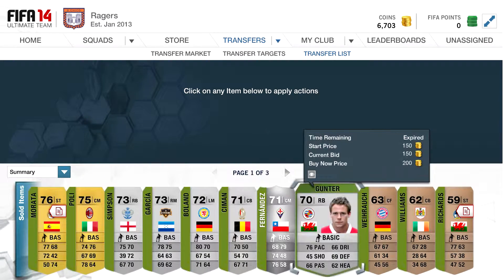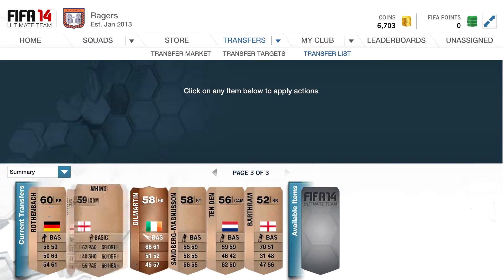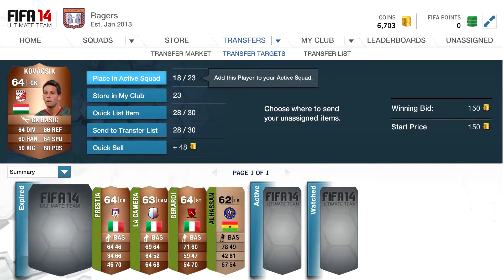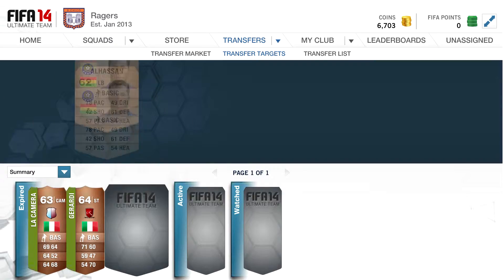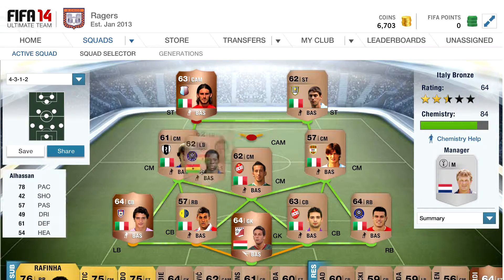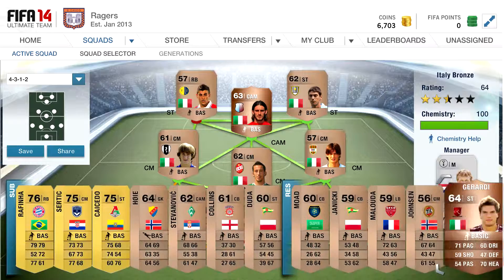We're gonna get started by looking at the trade pile, the transfer list. We've sold most of our players — there are a few others who still need to sell, but I'm probably gonna discard a lot of the bronzes. I don't think they'll sell for much. We did buy these players from the Serie B. The squad I'm building is a Serie B squad — it's a really good squad, a lot of fun hopefully to play with.